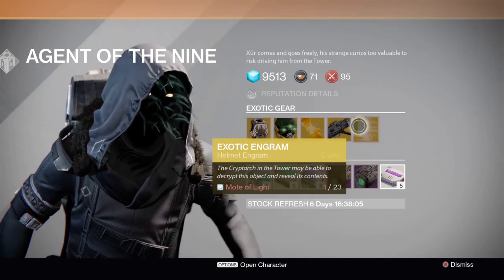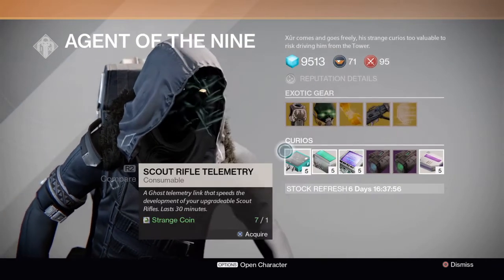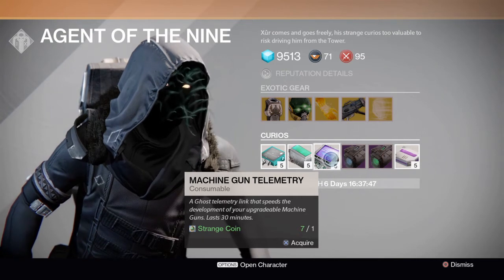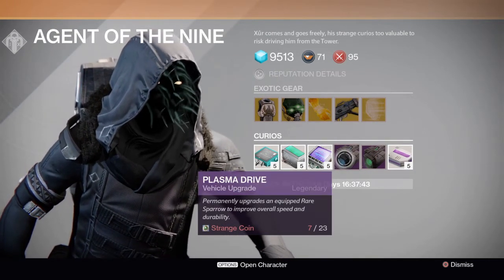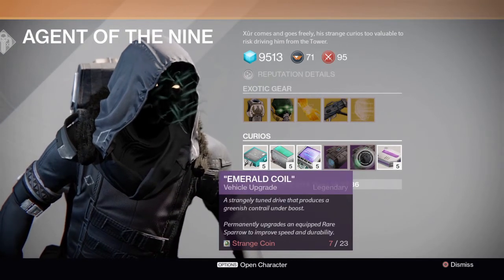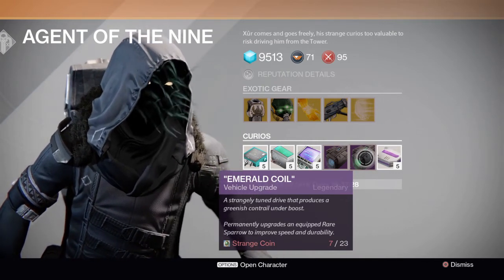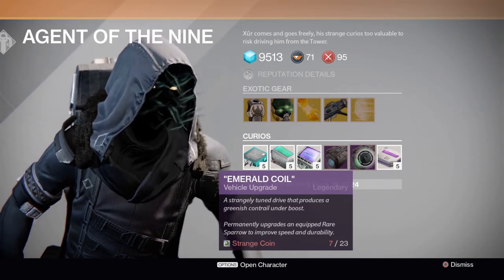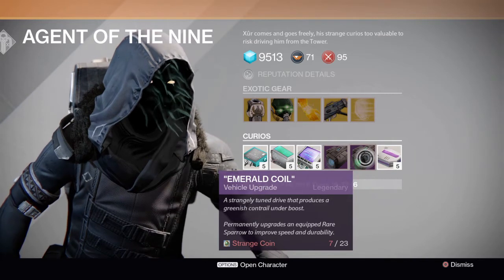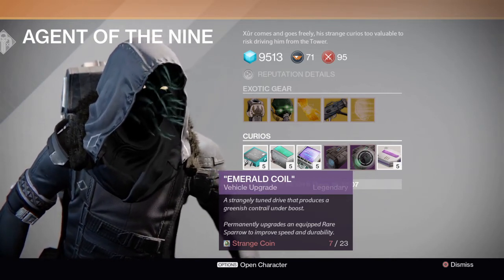For the engram of the week we have an exotic engram — I got a Warlock helmet which I'll show at the end of the video. For our consumables we have Scout Rifle Telemetry, Shotgun Telemetry, Machine Gun Telemetry, Plasma Drive — a vehicle upgrade that permanently upgrades an equipped rare Sparrow to improve overall speed and durability — and Emerald Coil, a vehicle upgrade with a strangely tuned drive that produces a greenish glow under boost, also permanently upgrading an equipped rare Sparrow to improve speed and durability. These are Sparrow upgrades, and your Sparrow has to be rare to use them.